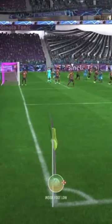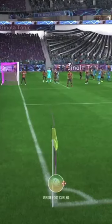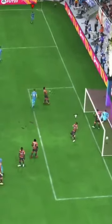So you gotta make sure it's an in-swinging corner. You can use this glitch when your opponent brings out the goalkeeper. Then you gotta change it from inside foot low to inside foot curled, just on the middle of the six yard box there. Whip it in full power and you're gonna hit the back of the net.